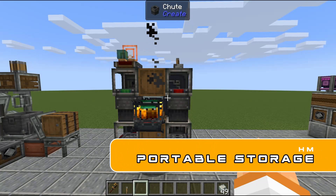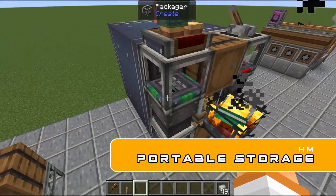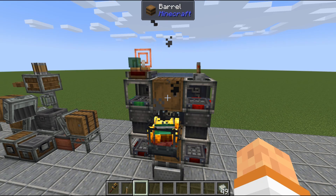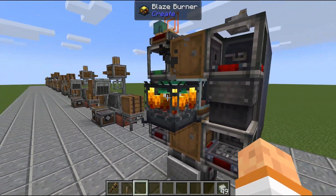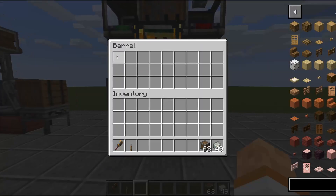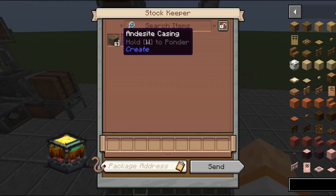This right here is another honorable mention: portable storage. It's pretty much a vault on wheels that you can interact with — super easy. I originally saw this from Chosen Architect's video and I love it. You have an input chest on the top and output chest on the bottom, and your blaze burner to interact with our storage interface. You say like 'I want these andesite casings' and it's going to output them automatically. We can of course store things back in our storage and interact with them with our stock keeper.